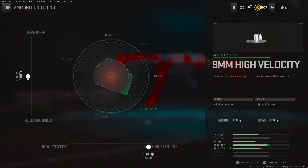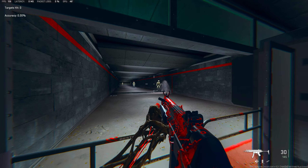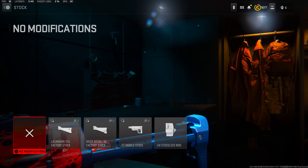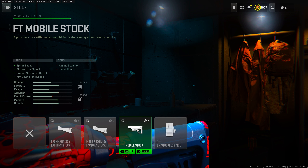For the tuning on the high velocity rounds, I was rocking the left side at neutral at 0.00. Then for the bottom, I was rocking it all the way maxed out for bullet velocity at plus 9.00 grains. Here's the Lachman Sub with the high velocity rounds at close range, medium range, and finally at long range.